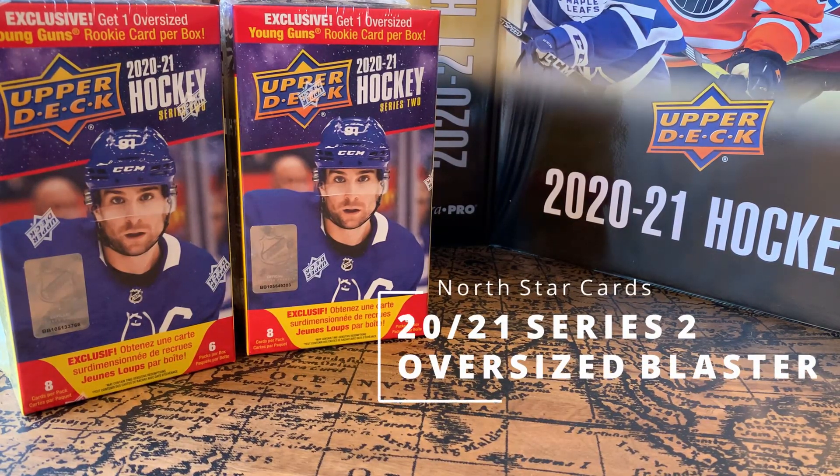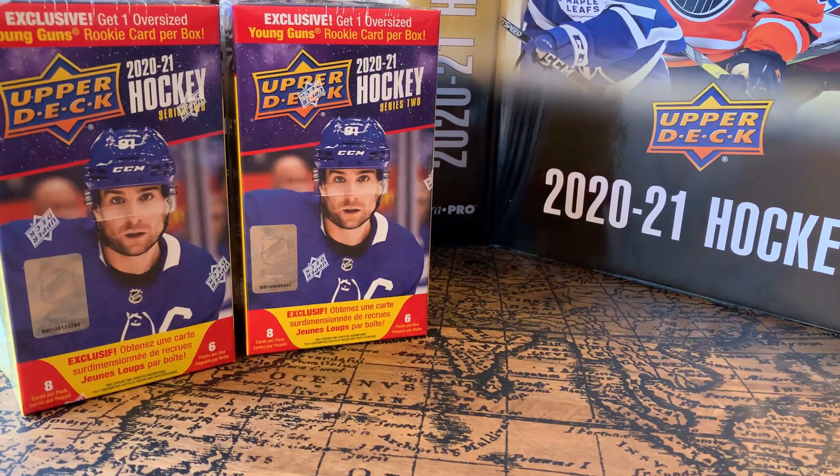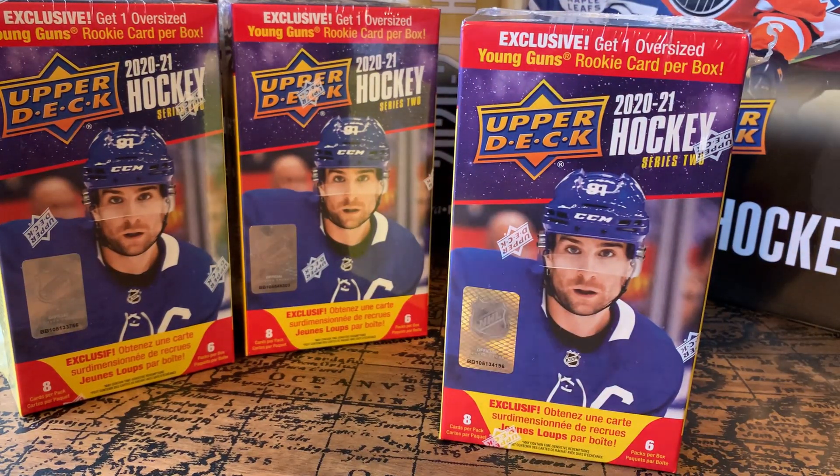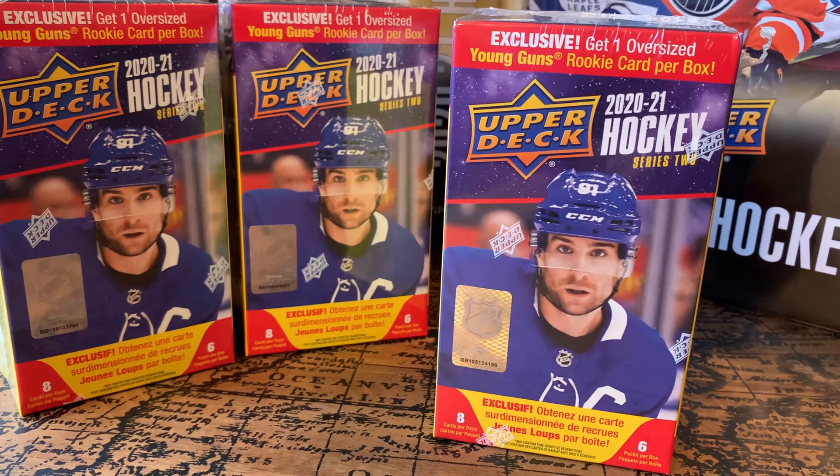Hey guys, it's North Star Cards here, hope everyone's having a good day. I'm back again with some more 2020-21 Upper Deck Series 2 hockey boxes. Today I've got another blaster, but this time it's a different version — the Walmart version. This is the only blaster they had there. It's the exclusive: get one oversized Young Guns rookie card per box. I don't really collect oversized rookie cards or oversized cards in general.